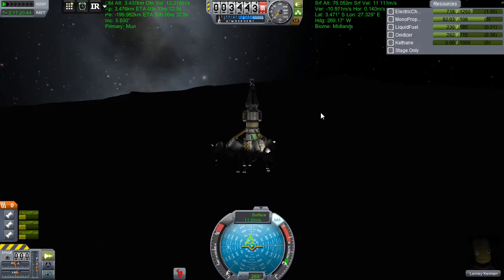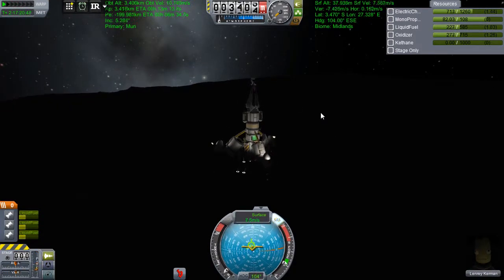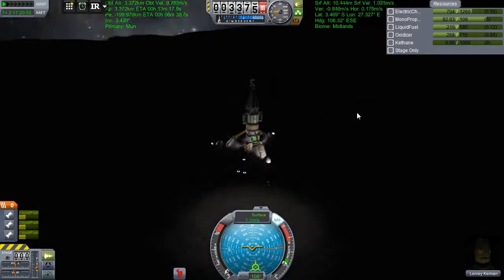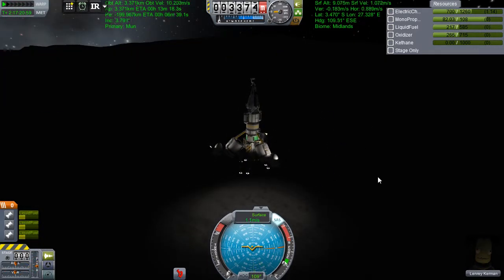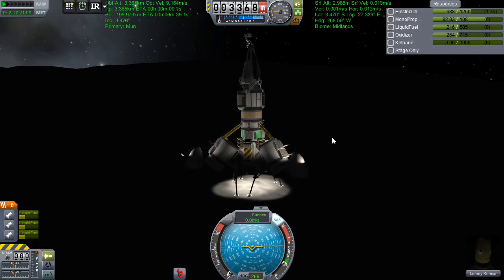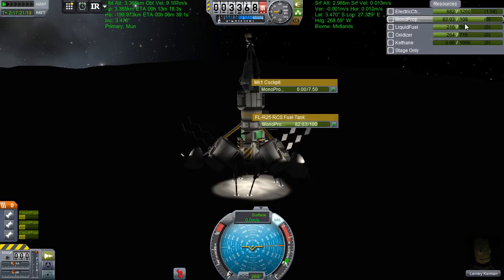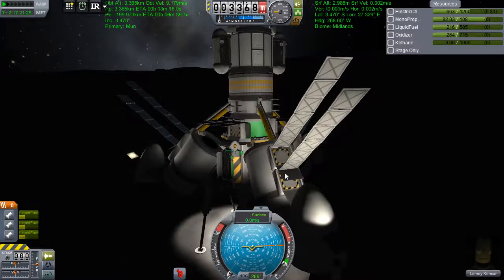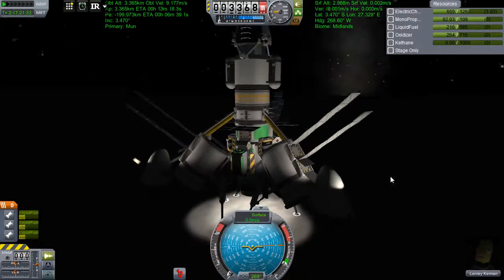We're at 100 metres now, coming down slowly. I still can't see the floor — I'm hoping Lenry can. And there, there's some floor. So we'll just go with that. Job done. What do I do now? Oh wait, of course — I put my solar panels out, but of course there's no solar to absorb here. So we're going to have to wait for daytime. I also pop out my drills, just in case.